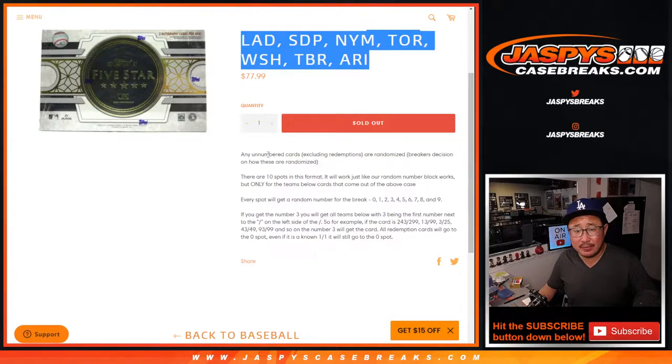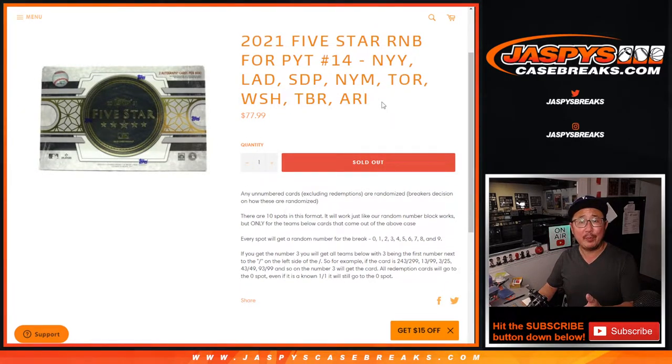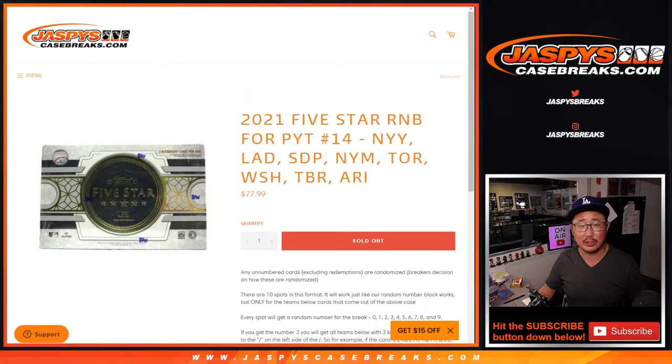There is a chance there may be some non-numbered autographs in here, but we'll randomize them to people in this number block. So if we pull two non-numbered autos or something like that for this group of teams, the first one we pull will go to the first name randomized, the second one will go to the second one, and so on and so forth.